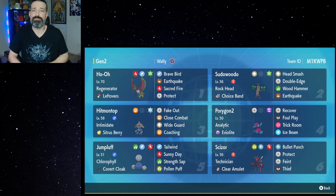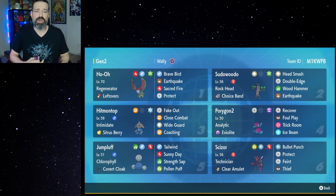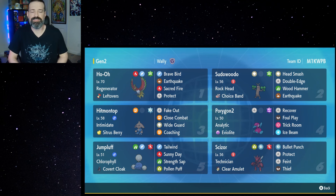We have Jumpluff out there if we want to go with the Tailwind route, and we can also put up Sunny Day with it. Stun Spore is a really great move to limit physical attackers and heal up, and Pollen Puff is great for doing damage into things weak to Bug as well as healing up teammates. Lastly, we have Scizor — with Technician you get a lot of extra damage on Bullet Punch. Feint does a little more damage and blocks Protects and Wide Guards. Thief is a coverage Dark move, and at 60 base power it gets powered up with Technician — great into things like Shadow Rider Calyrex and Gholdengo.